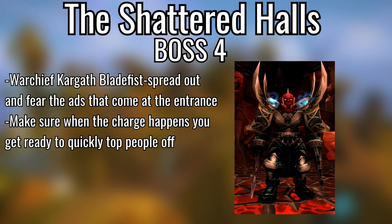Final boss of Shattered Halls, Warchief Kargath Bladefist — spread out and fear or CC the adds that come in through the entrance. You can Cyclone, Entangling Roots, Earthbind Totem if you're a shaman, or Hammer of Justice if you're a paladin. He does a charge so make sure people are topped off after that because on heroic it does a tremendous amount more damage than normal. That finishes Hellfire Peninsula.